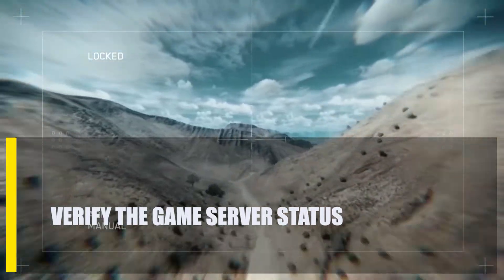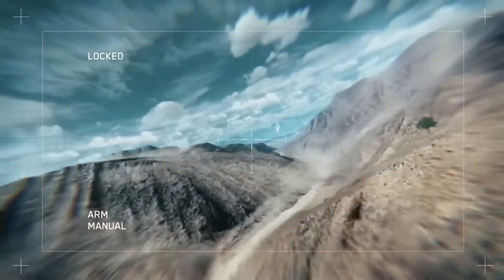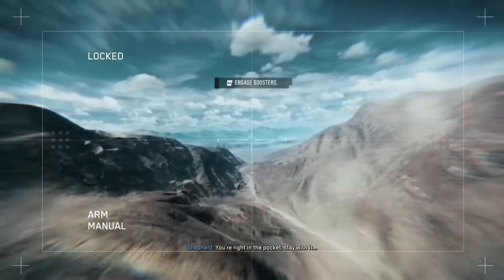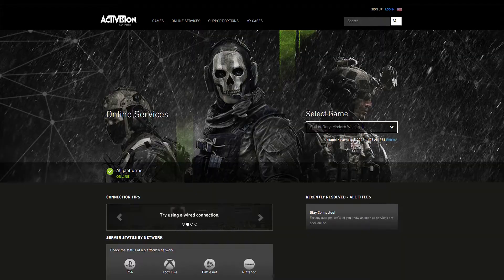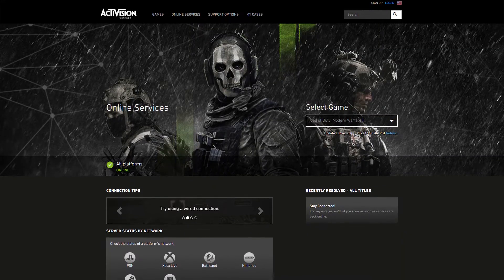Next, verify the game server status. If the game only seems to crash when you play online modes like multiplayer, or when you're in the lobby, it could be because of a problem with the server. Go to the official Activision website to see if there are any server problems right now.